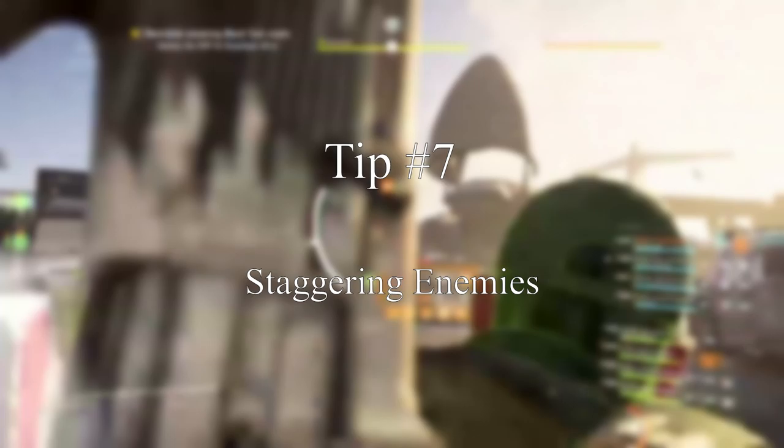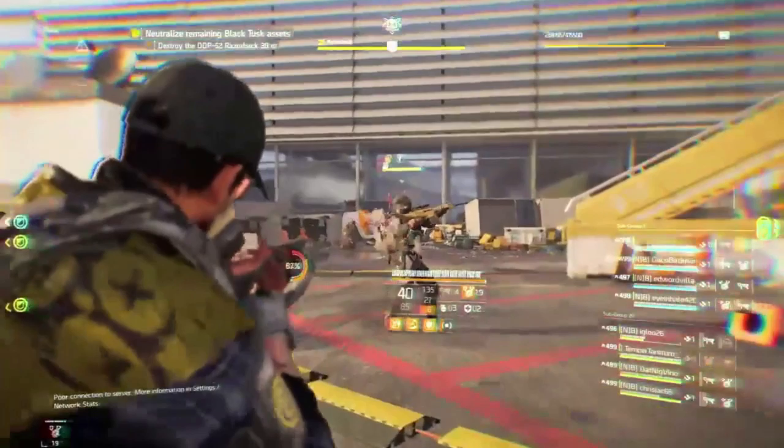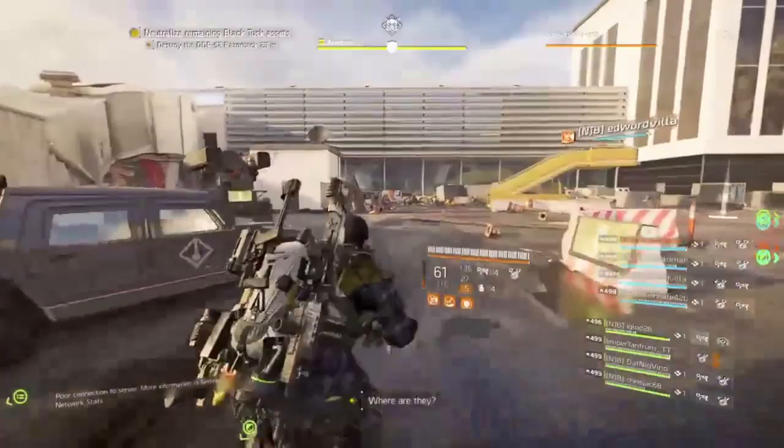Tip number seven: this is one of the reasons why it is so important that you are raid ready, because if you do enough damage, continuous headshots will actually stagger the enemy once. And based on the staggering, this allows you some breathing room to either reload or run for cover.